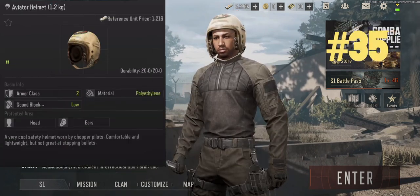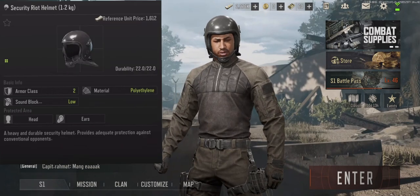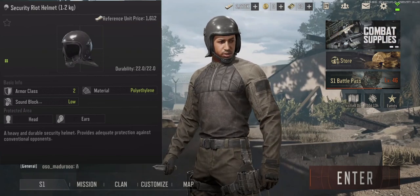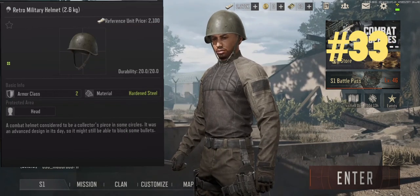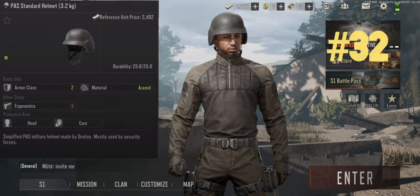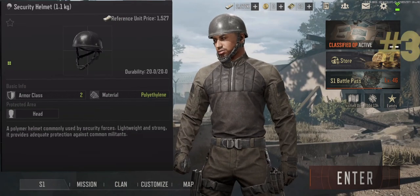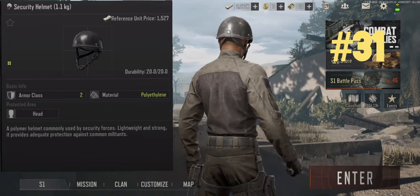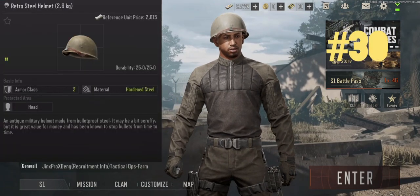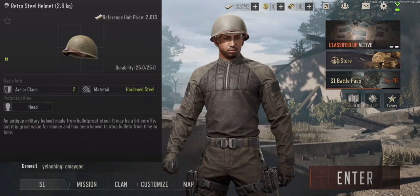There are six tier two helmets. The aviator and riot helmets are the worst ones due to sound block. Retro military helmet is next due to low durability. PAS standard is next due to its reduction to ergonomics and high weight. The security helmet is the second best tier two helmet because of its low weight and movement speed. The retro steel helmet is the best tier two helmet because of its combination of hardened steel material, durability, and speed.